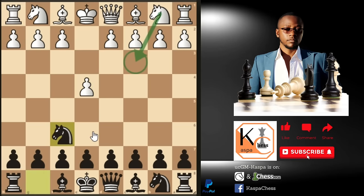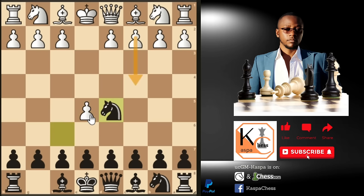Our gambit line goes like this: after pawn to e4 we play knight f6, inviting white to play pawn to e5, and after e5 we go knight d5. When you go into the masters and Lichess databases, the top played move by far is pawn to d4. Instead of waiting for white to continue pushing his pawns, we must first stop pawn to c4 by playing b5.